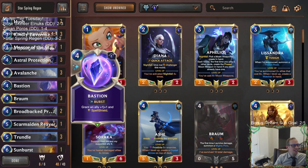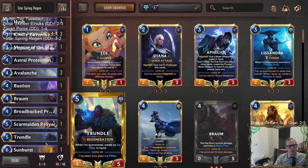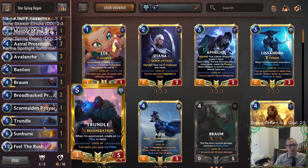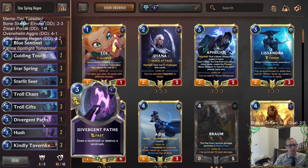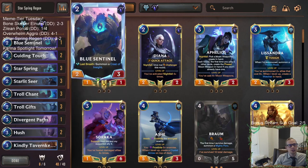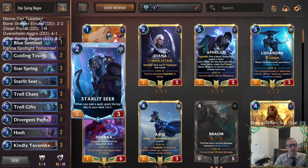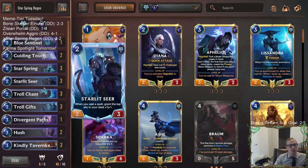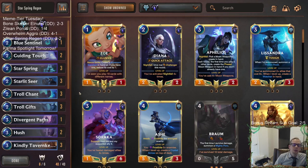It definitely felt like a real thing to have Braum, Trundle, block, keep healing. Starlet Seer was awesome - we got to make some big Braums and big other stuff. It was just a really good blocker for turn two instead of Blue Sentinels. It was nice having Starlet Seer be a good blocker, especially that last game. Pretty cool little deck here - Star Spring Regen.